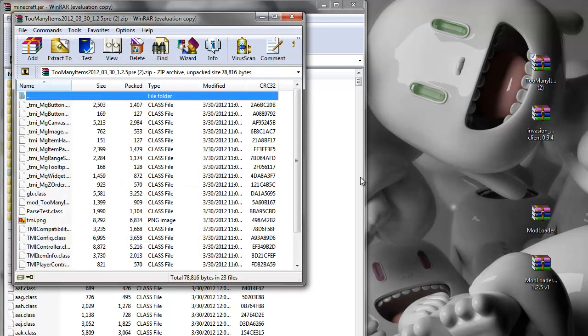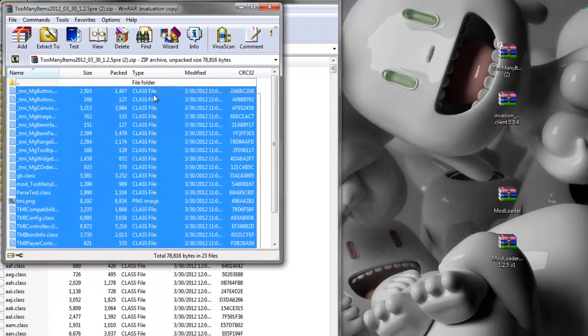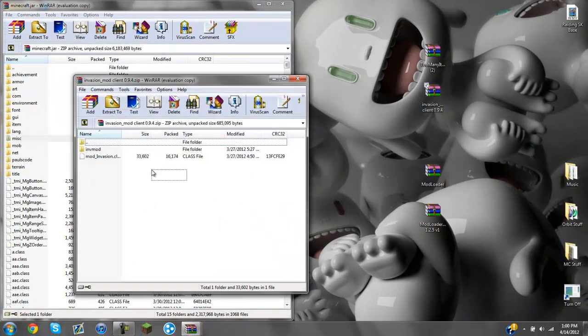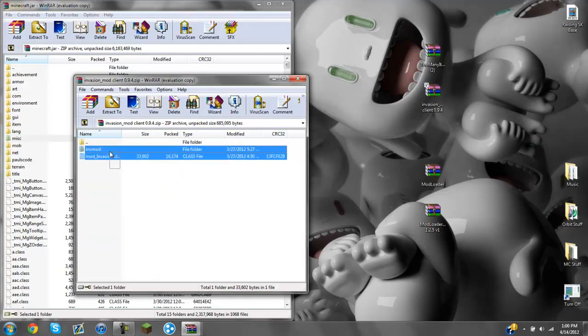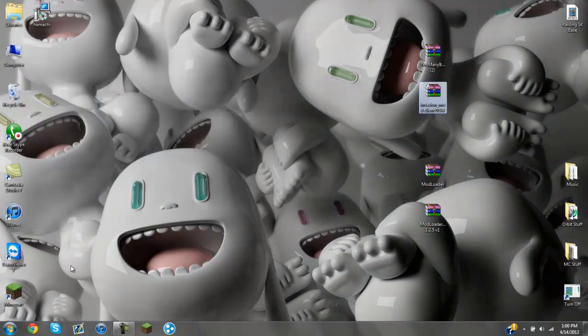Then go to Too Many Items, close that out, drag and drop again, press OK. Then go to the Invasion mod — when you open it up you don't even have to do anything with it, just drag and drop, press OK, exit out.